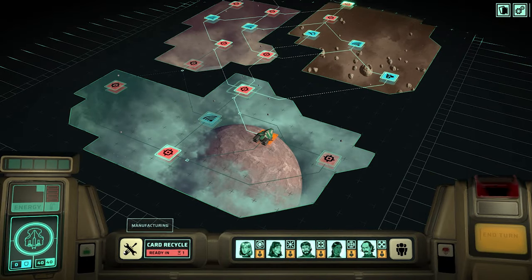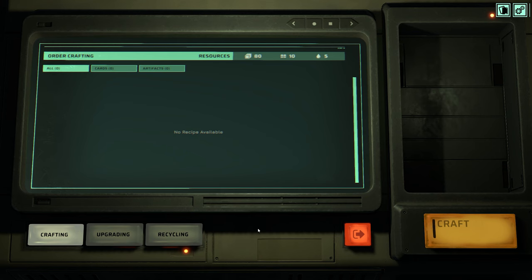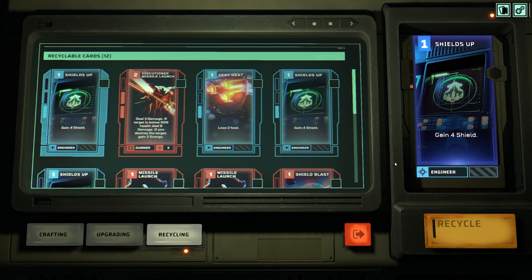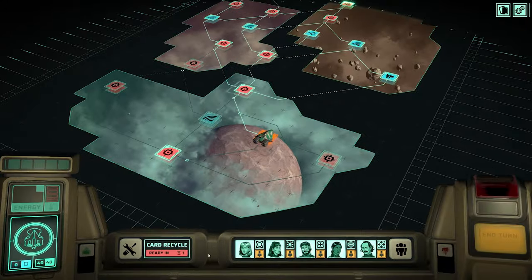We can go into our crafting tab here and we can see we've got a certain number of resources - supplies, rations, and water. To craft this card is going to take us 20 supplies and 10 rations, but we can afford that, so we click on it and craft that card. You can also upgrade cards here, though we can't currently do that, and you can recycle cards too. We can recycle one card once we're able to do that.